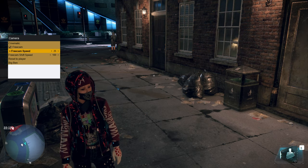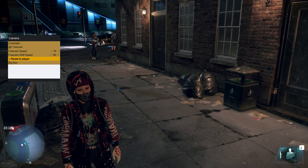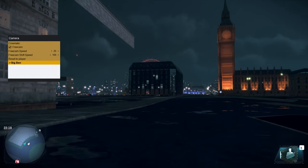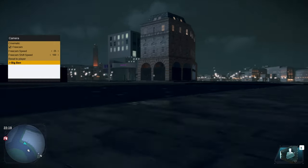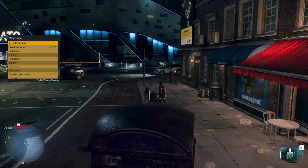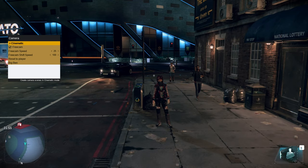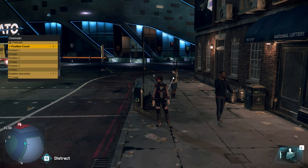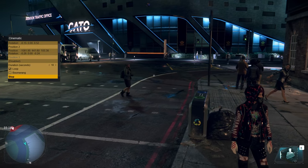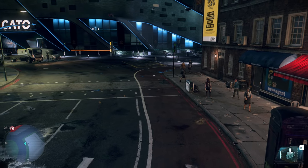The next section is the camera section, which has some pretty cool options: free cam, free cam speed, free cam shift speed, reset to player, and a big bin option that teleports you underneath the world facing Big Ben. The coolest thing in this menu is the cinematic submenu — you can set up different camera angles in different parts of the world, animate them together, choose how long it takes to go from one camera to another, loop them, or make them boomerang. It's really cool for cinematic video makers or video game filmmakers.